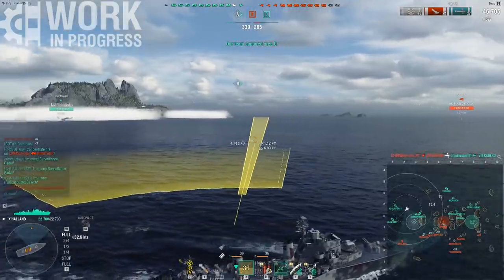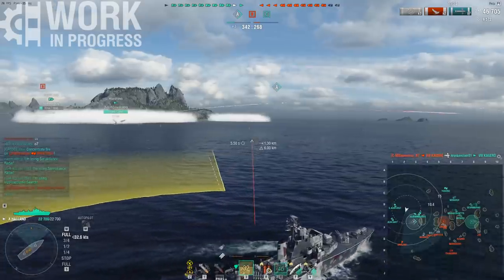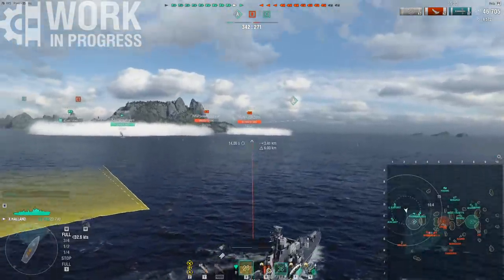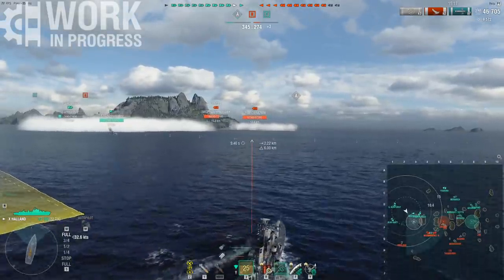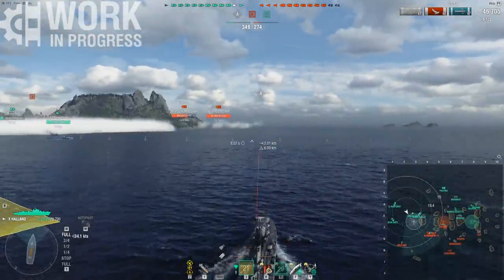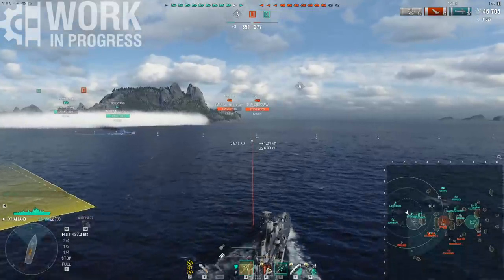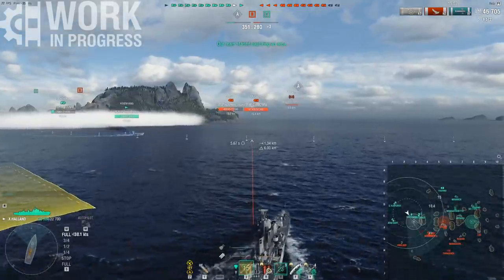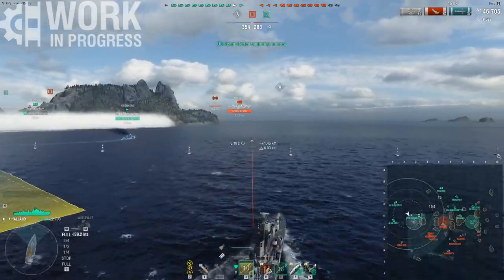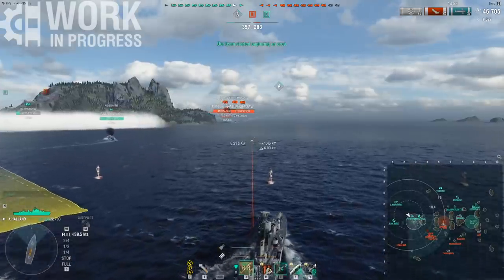First, let's go over the base stats. The ship doesn't really have too much health — it's got 19.2k base health. More importantly, it only does 35 knots. You have an 8% speed boost and a speed flag to help you out a bit, but you still only reach about 36.7 knots, which leaves you very, very slow. You're basically moving at Daring speeds all the time, and Daring has access to smokes and better concealment than you do.